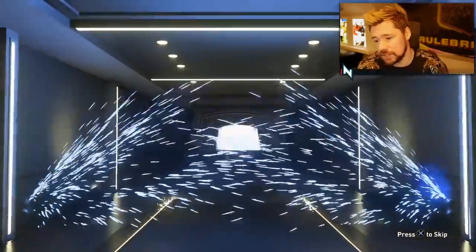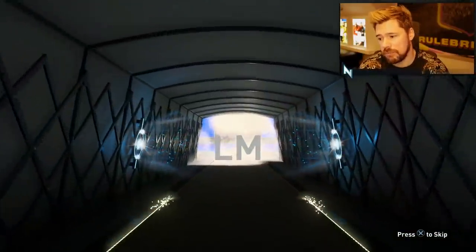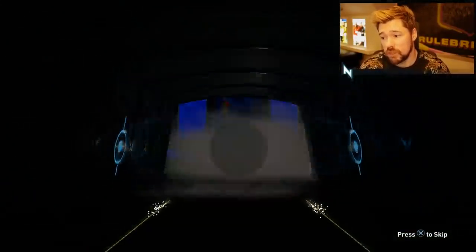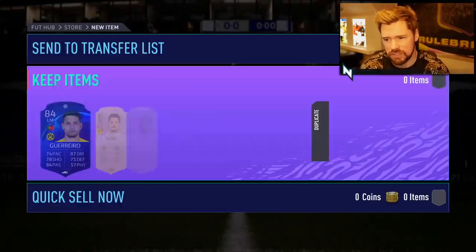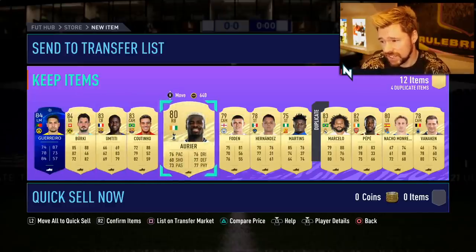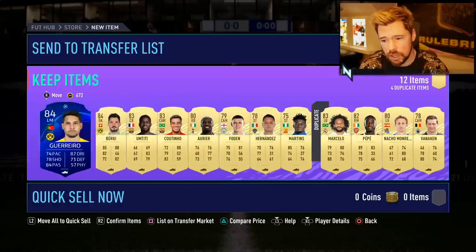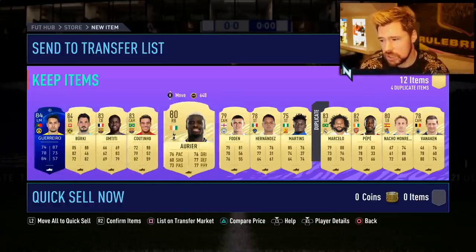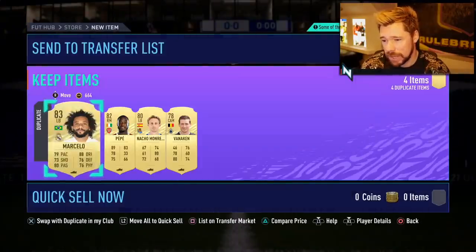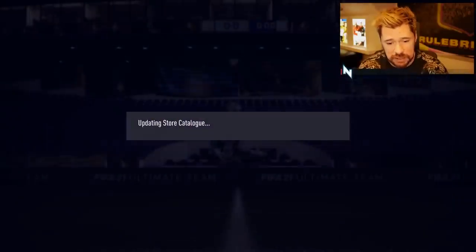Not a walkout from the 50k — it is a blue, but not the blue we're wanting. Portuguese left mid, Dortmund — it's going to be Thorgan Hazard. Isn't he 84 rated? Shouldn't he be a fake walkout? Wow — that's not a terrible pack. That's actually one of the better 50k packs I've seen without being a really high level player. Guerrero, Berkham, Titi, Coutinho, Marcelo and Pepe — not that Pepe is worth anything, but still a fairly decent pack right there.